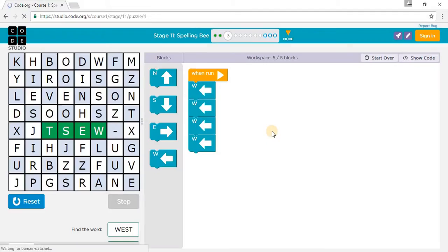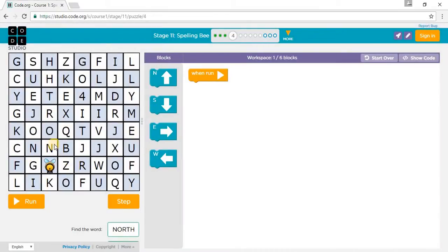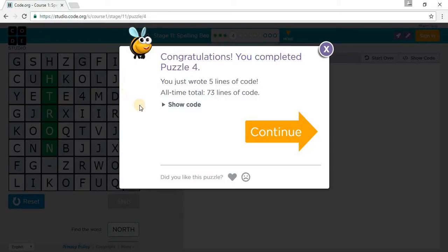Let's go on to Puzzle 4. It says: move me to spell the word NORTH. One north for N, another north for O, another north for R, another north for T, another north for H. So we need 5 north moves: 1 North, 2 North, 3 North, 4 North, 5 North. We've completed Puzzle 4.